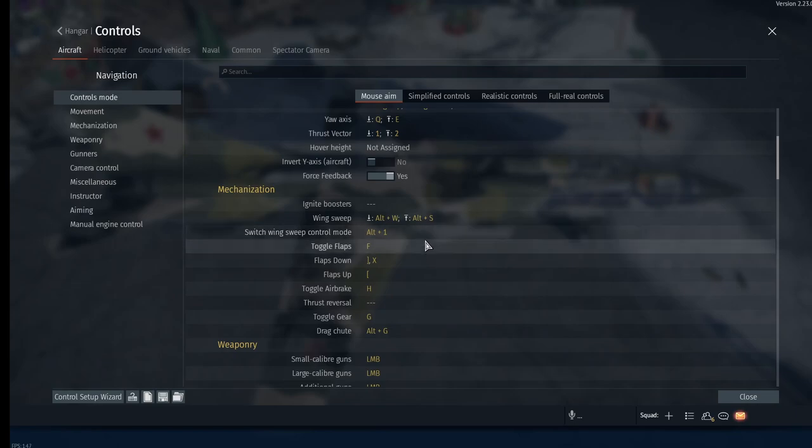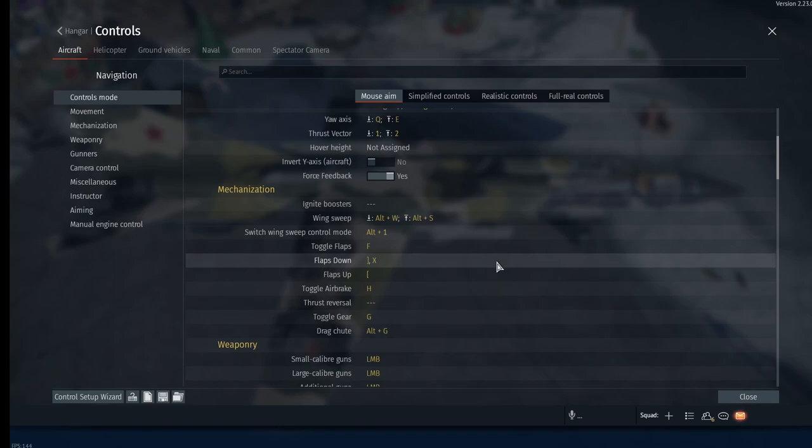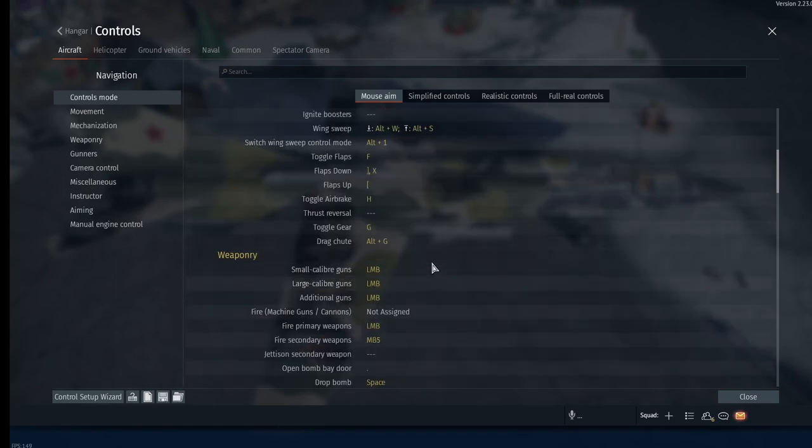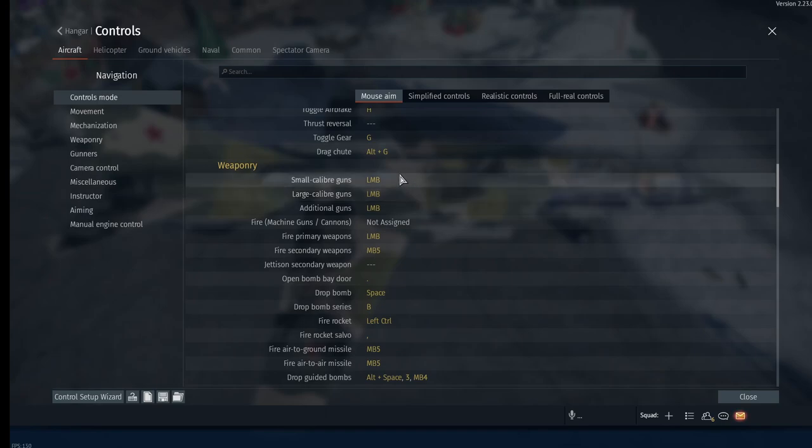For flaps, I've set my X key since it's close to my middle finger and I can quickly toggle it in the middle of a dogfight - it's really hard to find the bracket key when you're rolling and dodging in arcade. Airbrake is H, landing gear is G. The drag chute I don't manually enable - it automatically deploys if the aircraft is capable of it.